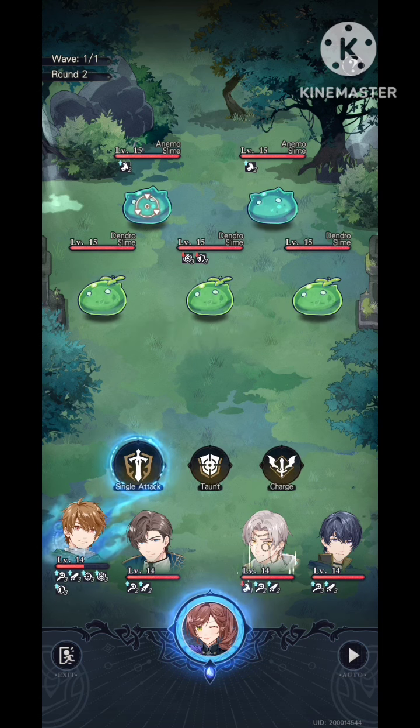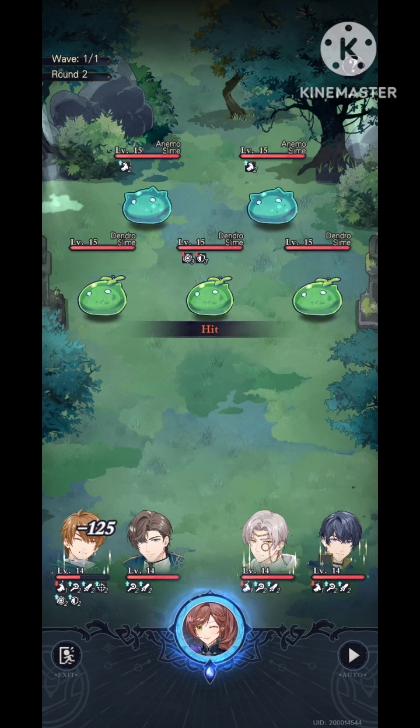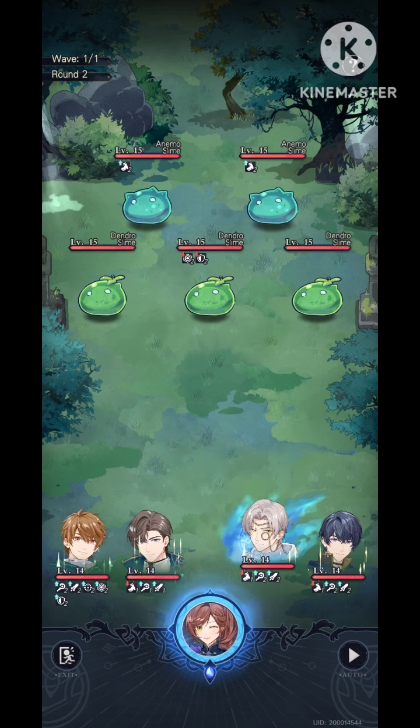If Luke drops below 50% health, you can use Vyn's charge attack so he heals more than his normal healing rate. Then I use charge attack to increase damage, but it's a risk — if the enemy also does a charge attack and has a speed buff, there's a chance the enemy can almost one-shot you. This happened to me multiple times in my playthrough. My usual style is skill first, then charge attack.